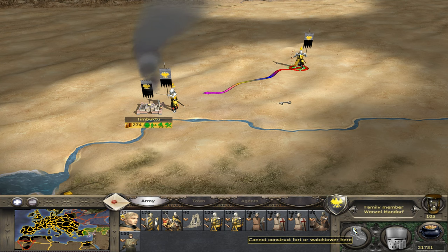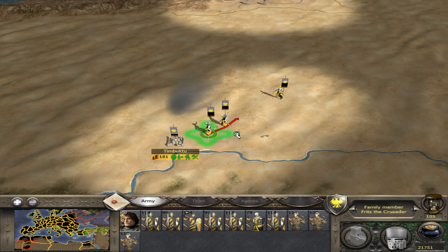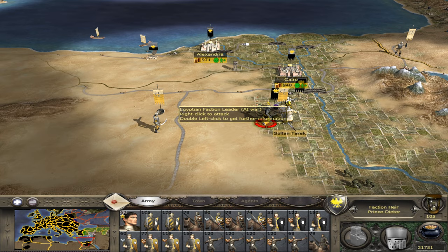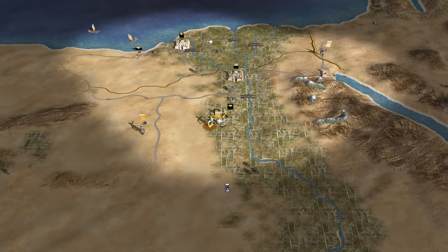The Byzantines have created a bit of a crusading kingdom like the Principality of Antioch in Medieval Kingdoms 1212 AD. The army from Timbuktu has got some Crusader traits now, which is fantastic. What I want to do is basically send these armies back north to Spain because we're still preparing for the invasion of the Americas — we'll need a lot of armies since the Aztecs are quite built up. We've got the Egyptian Sultan here, and we'll fight this one on the field.